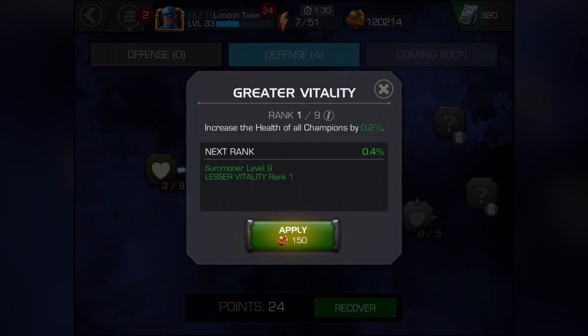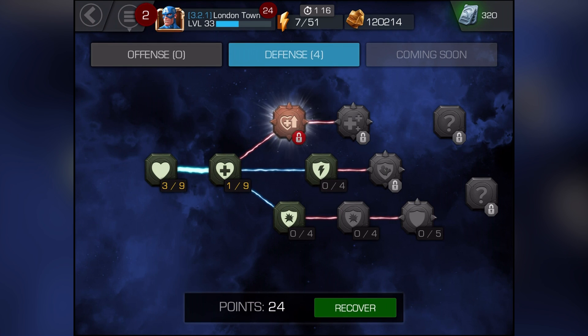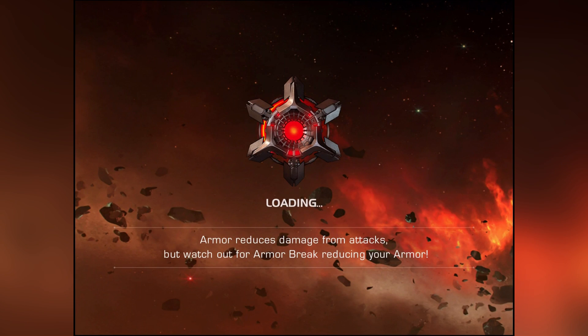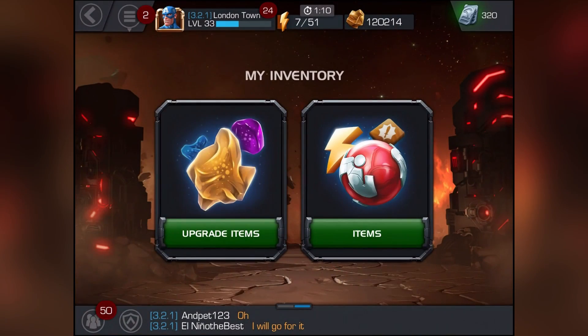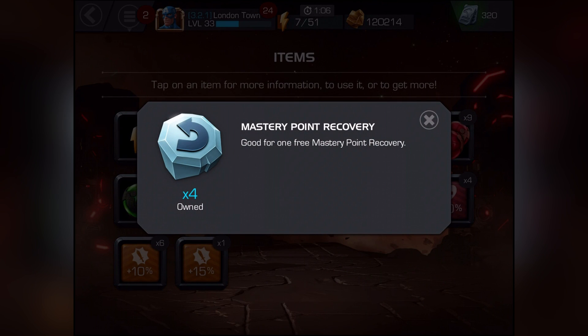So if you do one here, then it unlocks the one up there. Come back out here and then it will do this one here — recover 2.0 health each second for 60 seconds. What the heck is that green thing? Have we got any then? Let's go and check in our inventory, because I know last time they actually gave us some stuff for free, but they didn't tell us items, like this stone thing here — mastery point recovery.